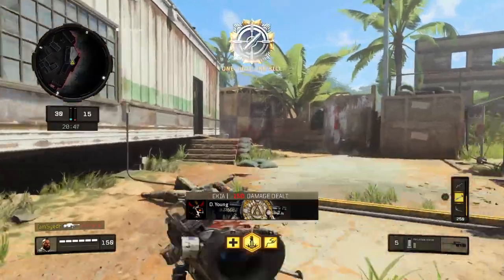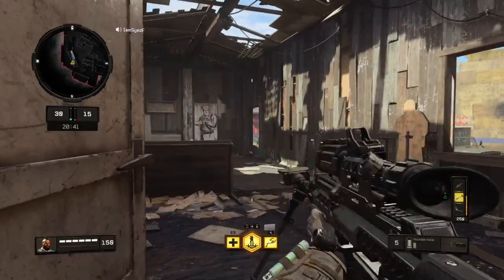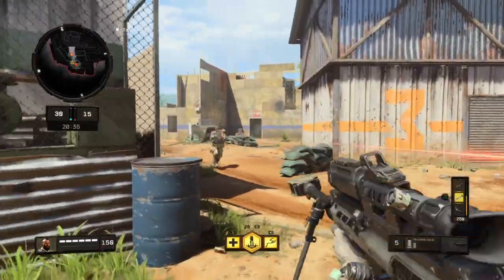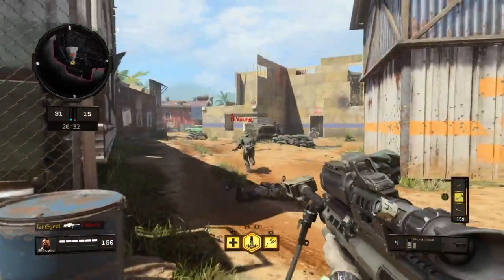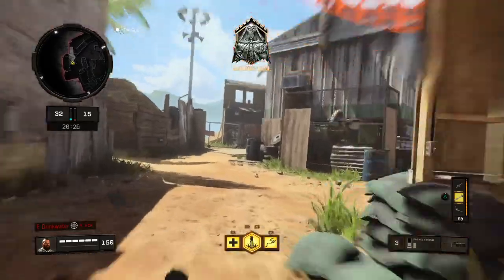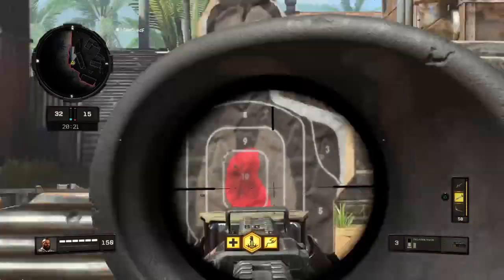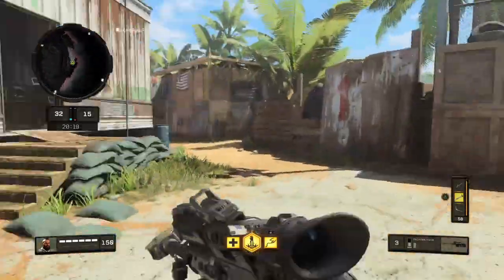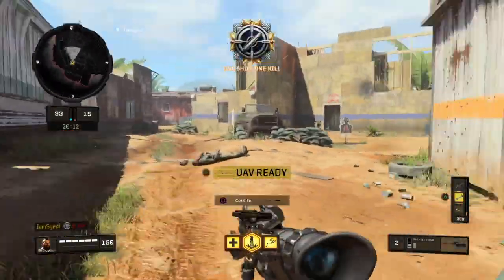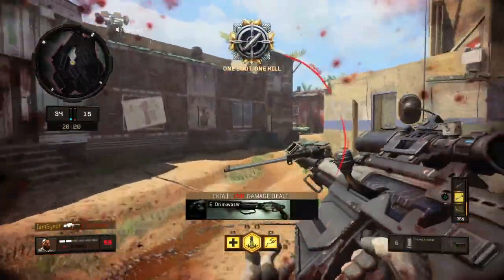So we've looked at quick scoping, centering, stabilizing your shot at long range, drag scoping, jump shots, leading your shots, and slide shots which also help with your movement. The only other thing is sliding jump shots — which is just practice, because once you know how to jump shot and how to slide shot, it's just putting the two together.